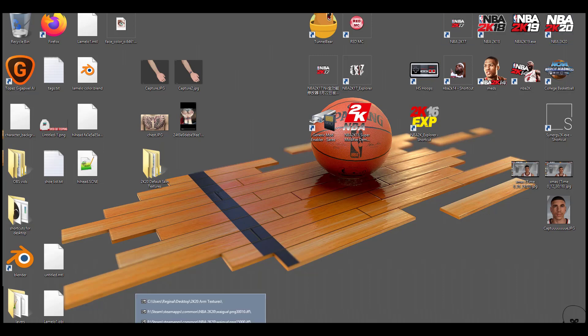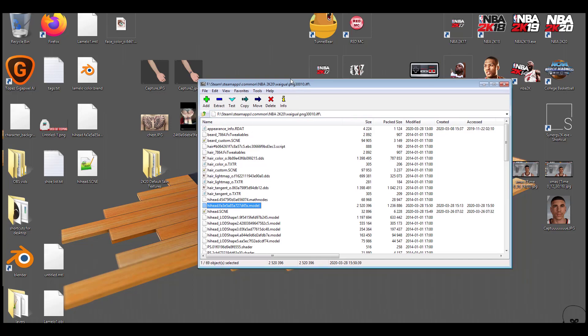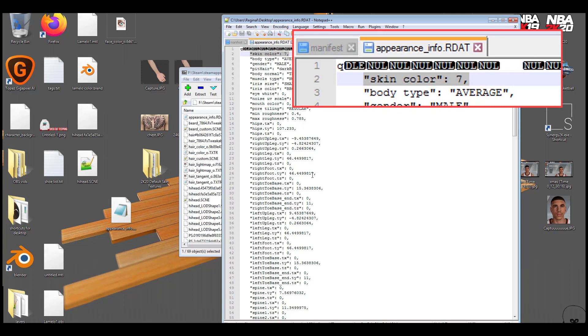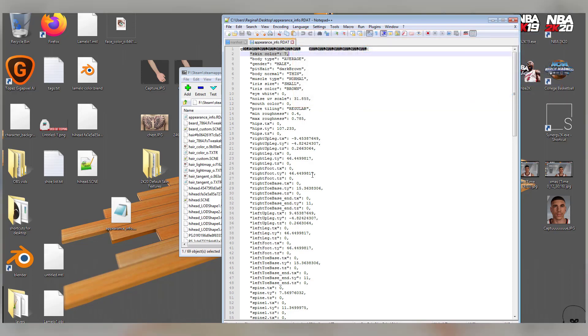Now I'll show you how I knew which skin tone to use for LaMelo Ball using 7-Zip. Inside the PNG.IF file for LaMelo Ball, inside each cyberface file there'll be an appearance_info.rdat file - that file will tell you the skin tone of the player. I'm dragging that file to my desktop and opening it in Notepad++. It says skin color 7, so back in Blender I opened up skin tone 7 - that's what I'm going to use.